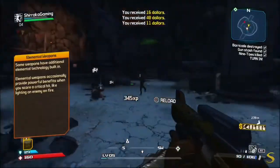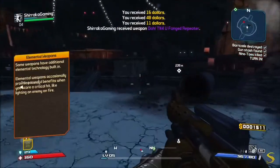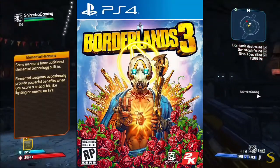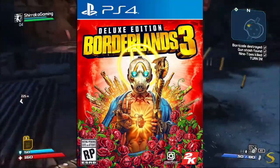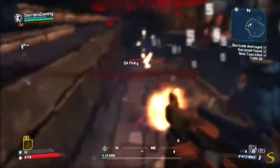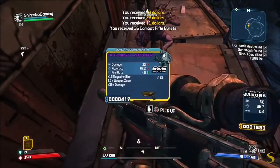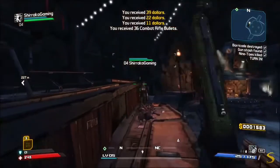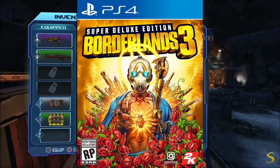Let's get right into this. The first edition of Borderlands 3 would be the standard edition — that's your $60 price tag. Then there's the Deluxe edition, thinking around $80. They all have different colored tops on the covers. And then there's the Super Deluxe edition.